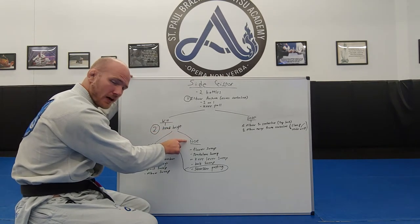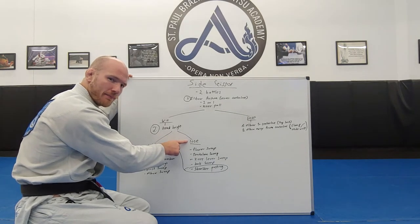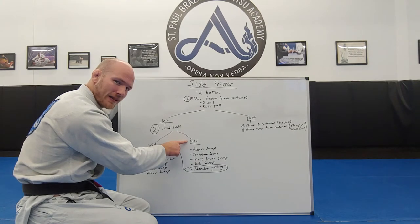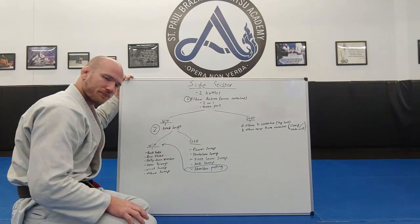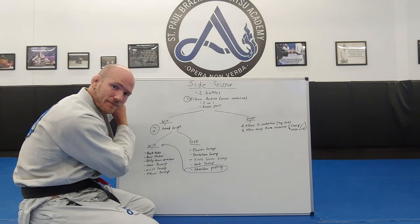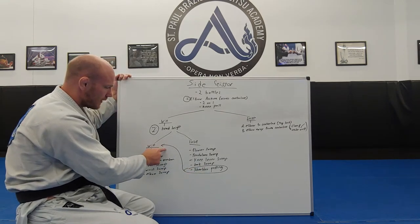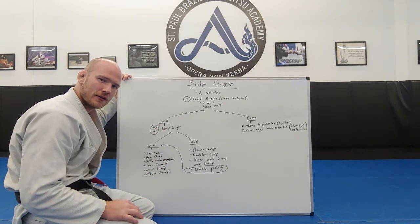If you lose the battle for head height and only have the arm trapped across the center line, you can sweep your opponent because they have no capacity to base out on that side of the body. Sweep options include the flower sweep, smaller sweep, pendulum sweep, knee lever sweep, and hook sweep. Shoulder posting is another option when losing the battle for head height — it's actually a different variation of winning the battle for head height, bringing you back up to the category where you can once again take the back. That's a snapshot of the side scissor system; now let's get into the nitty-gritty details.